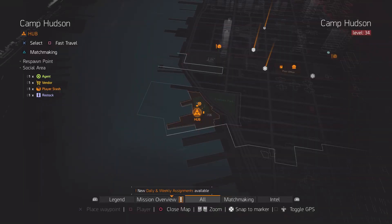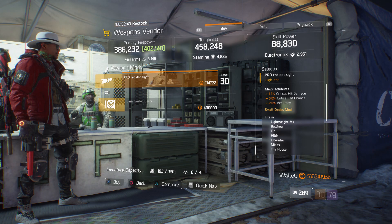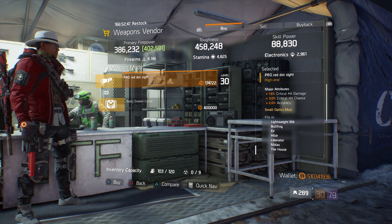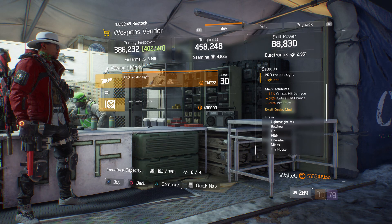For our first gear items, we're going to head over to Camp Hudson. Here the weapons vendor has a Pro Red Dot Sight with 19% crit hit damage, 3% crit hit chance, and 2% accuracy.